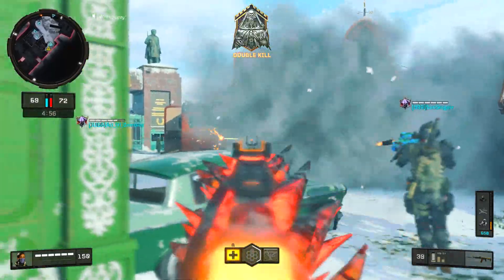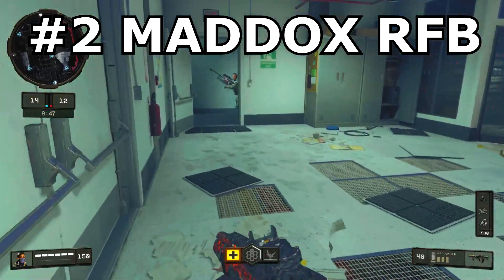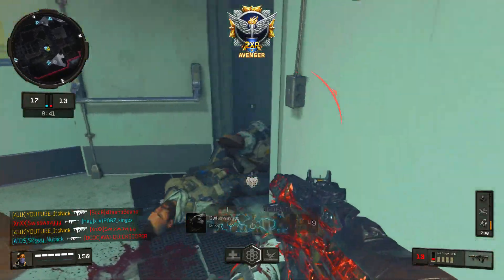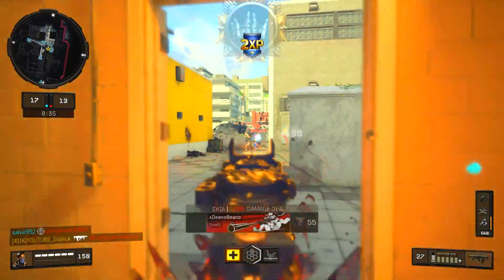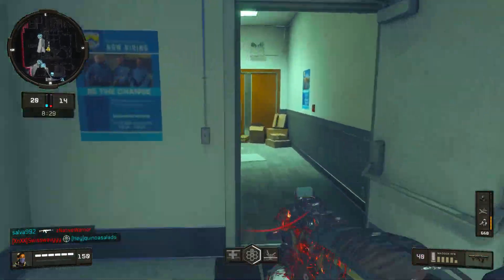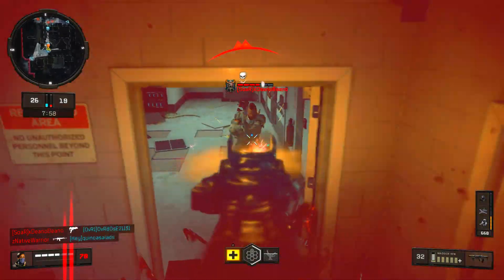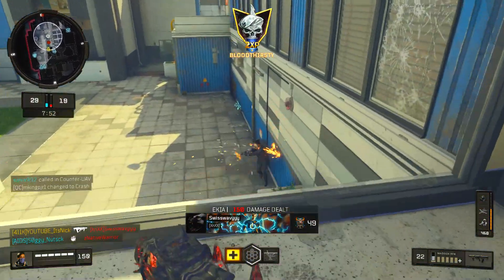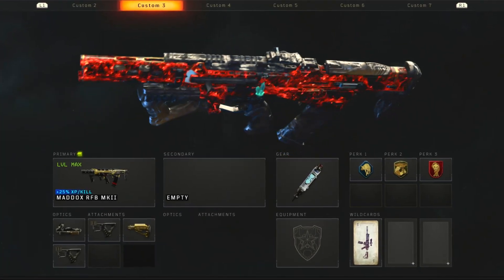At number two is the class a lot of people are using — the Maddox RFB. We're going to throw on three perks, which I don't do too often: Scavenger, Gung-Ho so you can shoot much faster while running and sprinting, and the third one — you guys can guess it, I've said it every class. For attachments, the best setup for the Maddox starts with ELO Sight — definitely a must, though you could run it without since the iron sights aren't bad, just depends on preference.